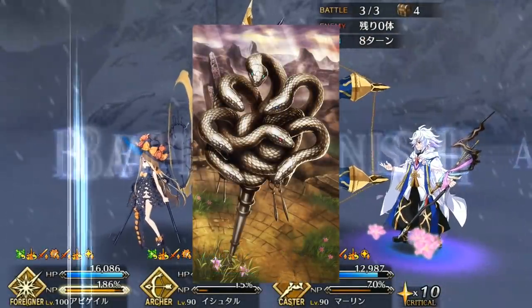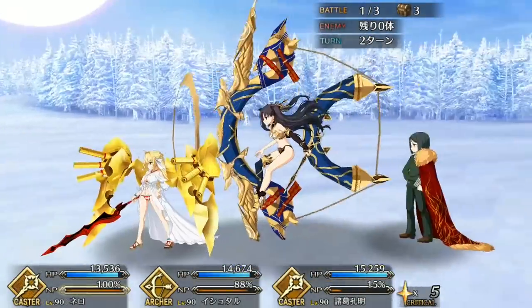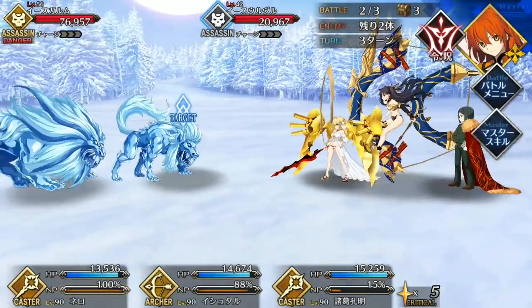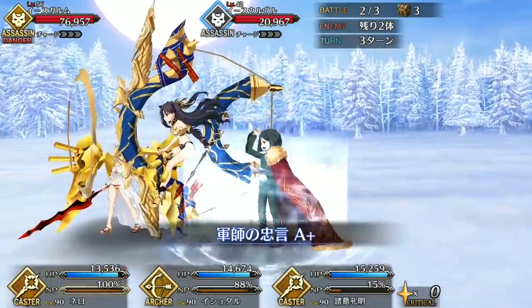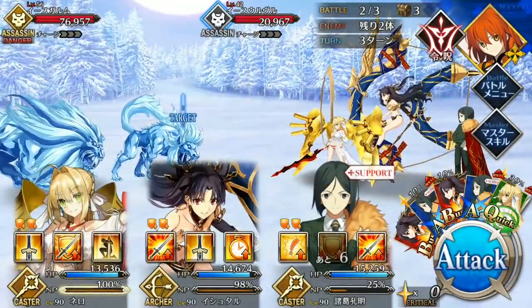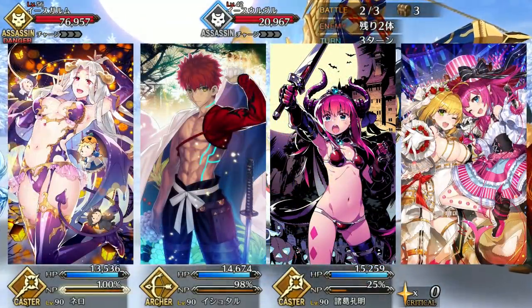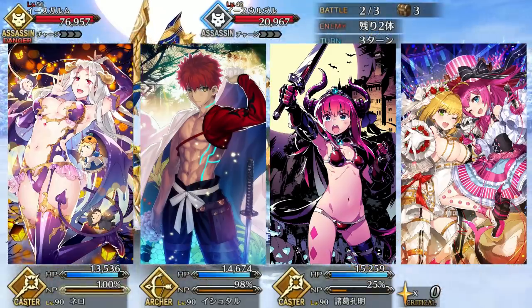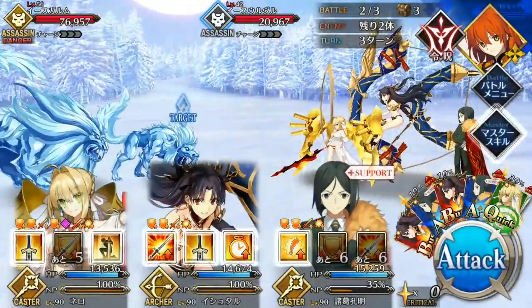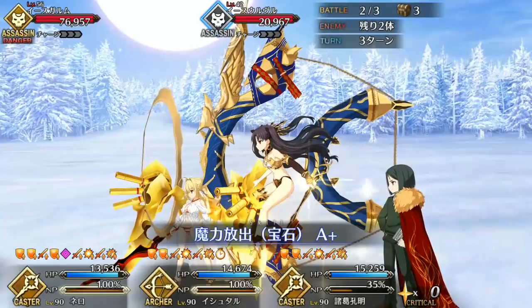The Bond CE grants the party a 20% Buster buff at the cost of 20% debuff resist — a good Craft Essence on heavily offensive teams, and thanks to Ishtar's passives it won't affect her as much. For offensive use, you'll want Craft Essences that bolster Noble Phantasm and Buster damage: Halloween Princess, Joint Recital, Limited/Zero Over, and Hero Elly's Quest are all great options. Halloween Princess or Golden Sumo is best for farming, while the others are more geared toward boss fights.